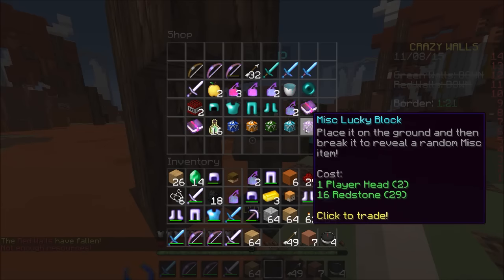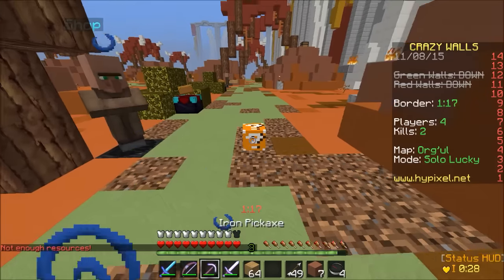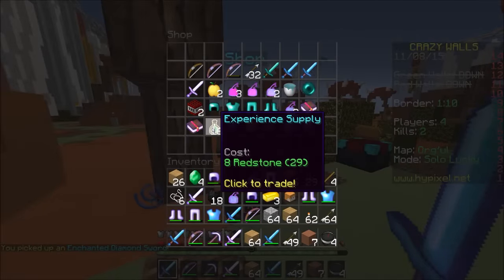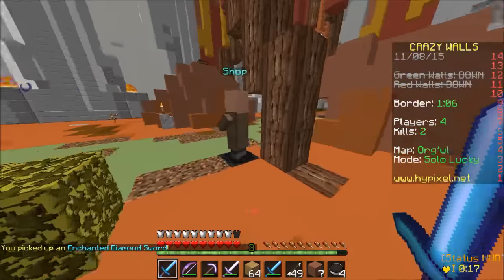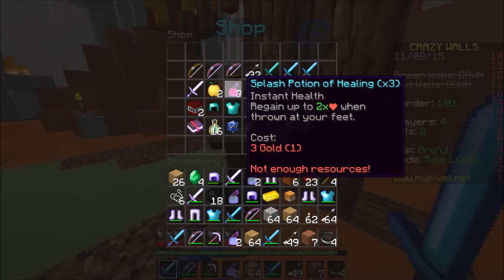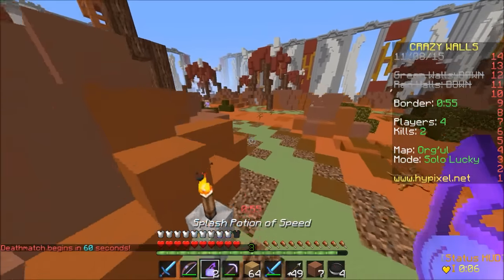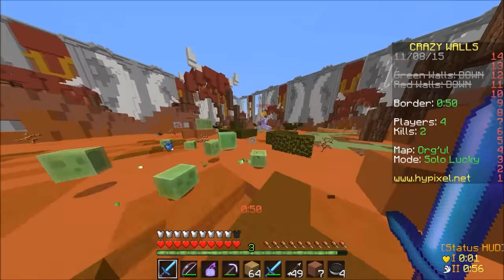I don't have enough string to do that. Weapon lucky block — give me something overpowered, please. Sharpness Three in the house! Let's go! That's what I'm talking about. I would like speed. I can have speed. That's all I can get. There's not a lot of people left and I'm going to kill them. Let's go! We have speed too.